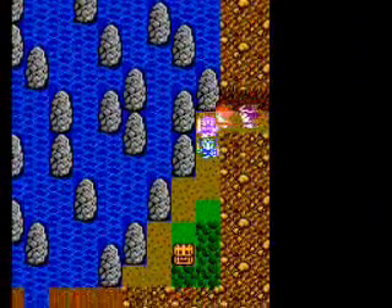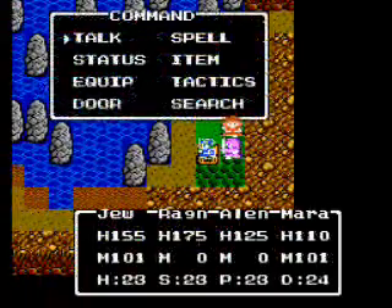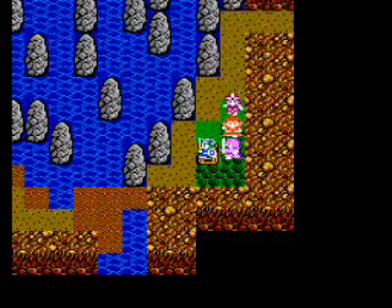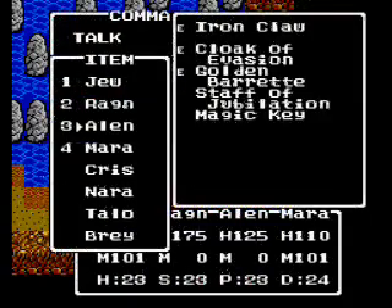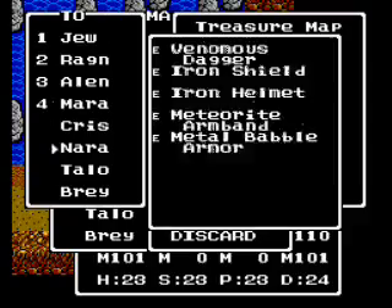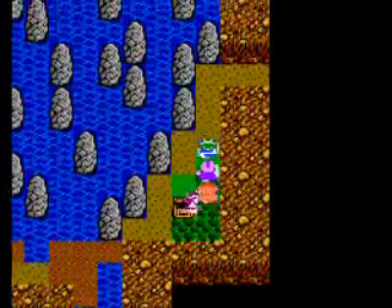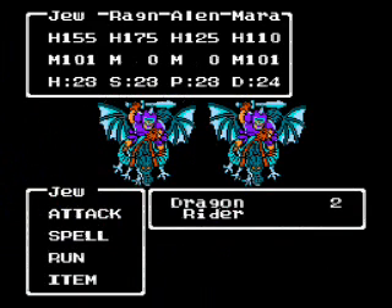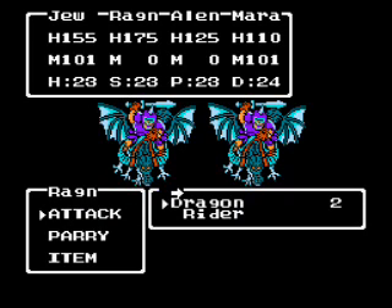Keep going here to get a secret passage, which leads to a hidden treasure. You get a small metal — nice. Yeah, you want to save those small metals. You get a total of 32 in the whole game, so you have very limited things you can get with them.